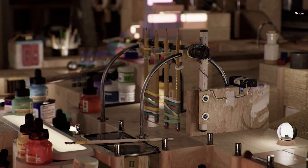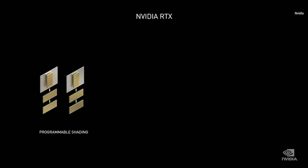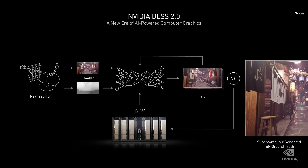NVIDIA, seeing the ultimate limits of rasterization approaching, focused intense efforts over the past 10 years to realize real-time ray tracing on a large scale. The RTX GPU has three fundamental processors: the programmable shader, first introduced over 15 years ago; RT Core to accelerate ray-triangle and ray bounding-box intersections; and an AI processing pipeline called Tensor Core. One of the first major AI computer graphics breakthroughs is DLSS — the solution is to ray-trace fewer pixels and use AI on Tensor Cores to up-res to a higher resolution and boost frame rate.